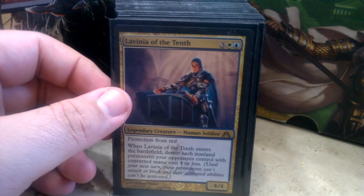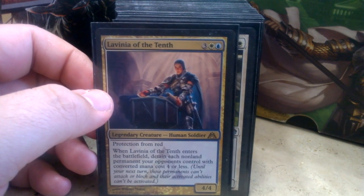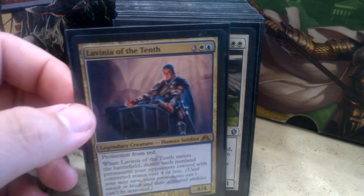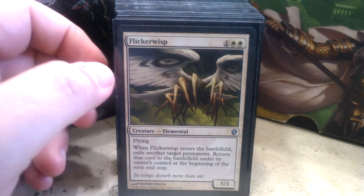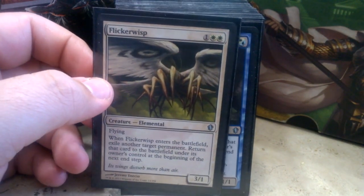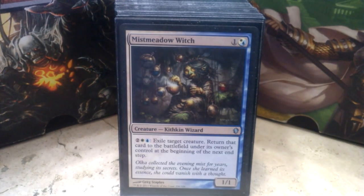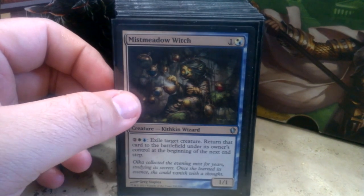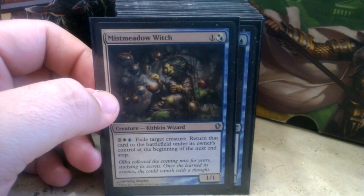Frost Titan is really good to lock down any serious threats, and as the game progresses you can start locking down lands to control your opponents a lot better. Lavinia of the Tenth is another one of our control creatures — she detains anything with converted mana cost four or less. She has protection from red, which is really good against goblin decks like Purphoros, Krenko, and Kiki-Jiki. Flicker Wisp lets you exile another one of your own permanents when it comes in, and there's a way to abuse Flicker Wisp to kick stuff off the board and not have it come back in this deck.